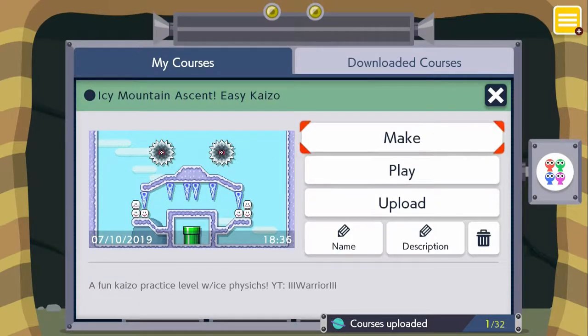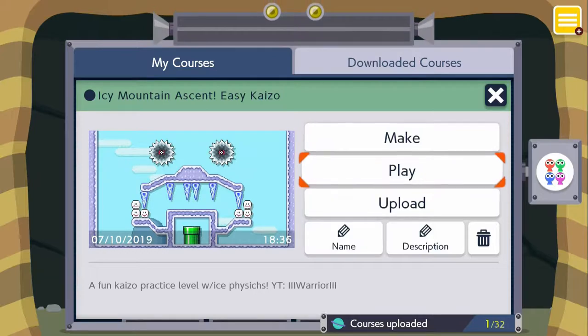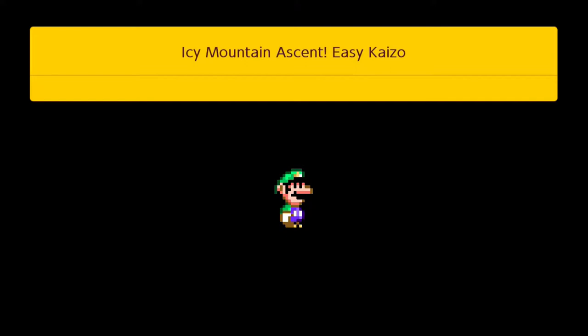What's up guys, it's Warrior. Today I'm gonna show you the second level I made. The last level video I uploaded was just me playing the level, but this is gonna be a little bit different. I'm actually gonna do the clear check — basically every time you upload a level in Mario Maker you have to clear it before you can upload it. It's just a simple kaizo level, not all kaizo — there's some platforming sections, but mostly kaizo tricks, good for learning on ice.